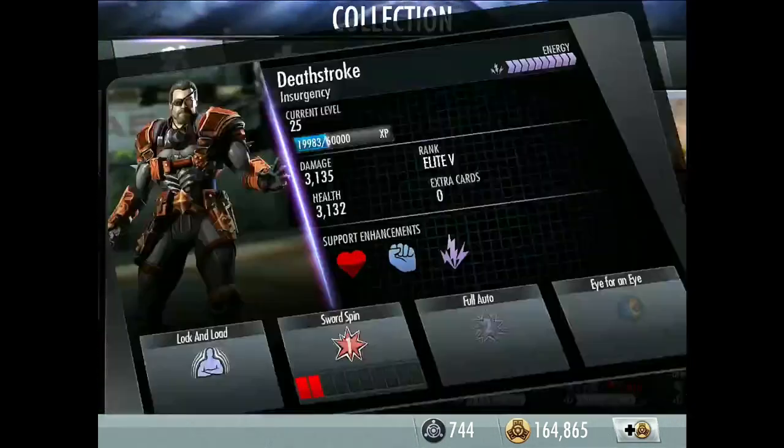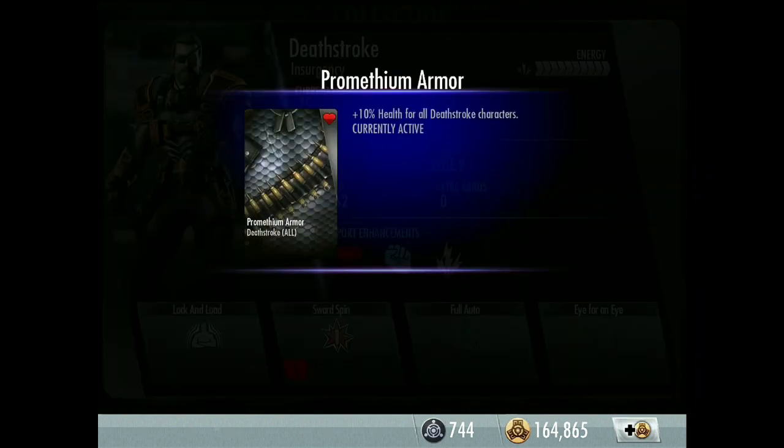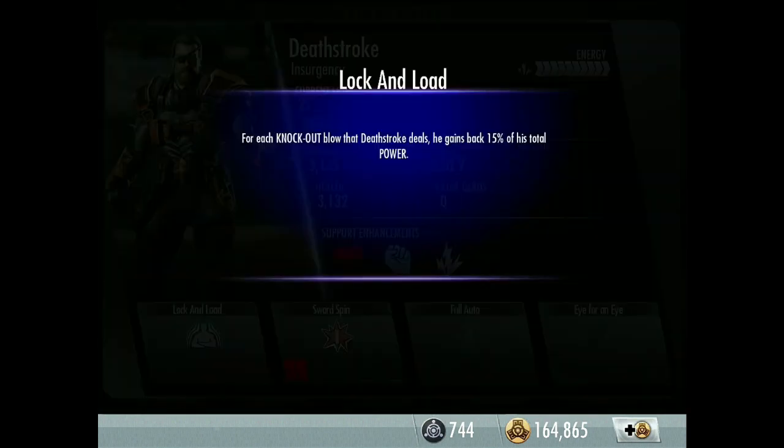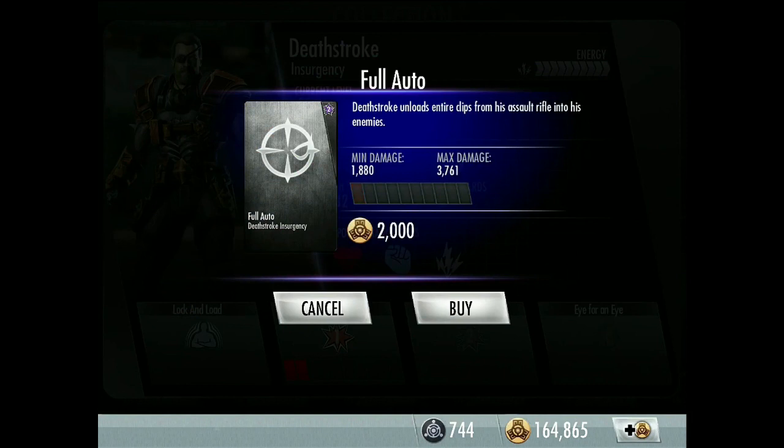Insurgency Deathstroke, the bronze one — I've got him at level 25, Elite 5. The stats are actually quite close together. Health enhancement: Prometheum Armor, same as the other one. First and last move are the same. Passive: Lock and Load — for each knockout blow Deathstroke deals, he gains back 15% of his total power.